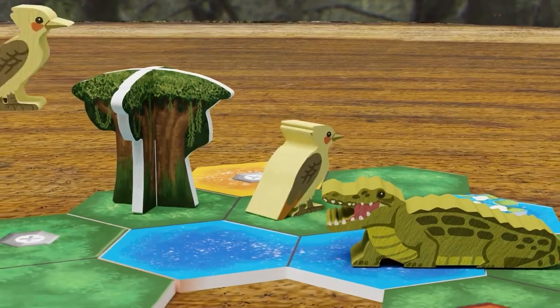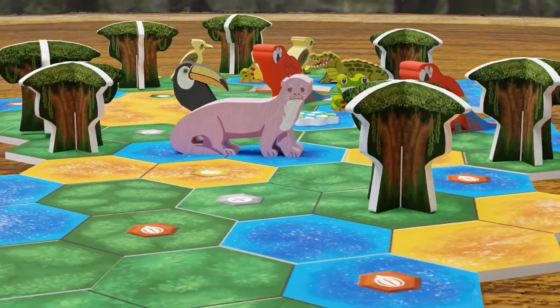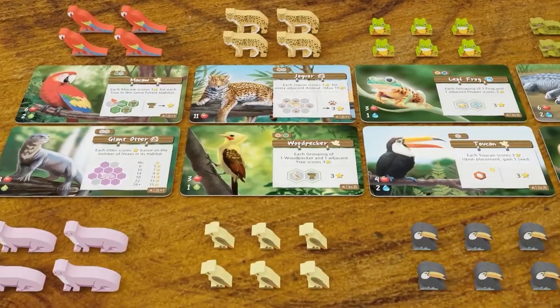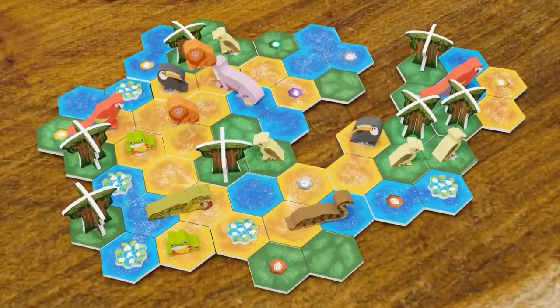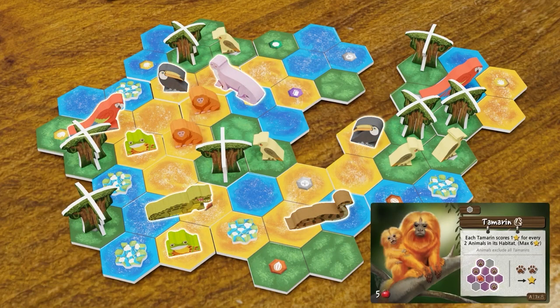Life of the Amazonian is a strategic meeple-placing game that combines bag building and pattern building. You will restore land, place various animals, and plant trees and flowers to enrich your jungle and create the most ecologically rich environment. Your main goal is to be the player with the highest environmental score by the end of the game.